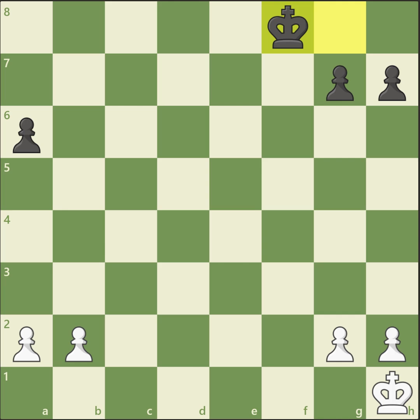With one extra pawn in rook endgames it's quite often a draw. With one extra pawn in pawn endgames it's 90% winning. So this is the case — it's a winning endgame, and we move on to another general principle of playing endgames.